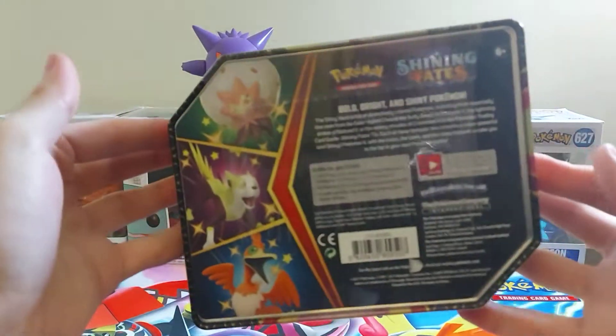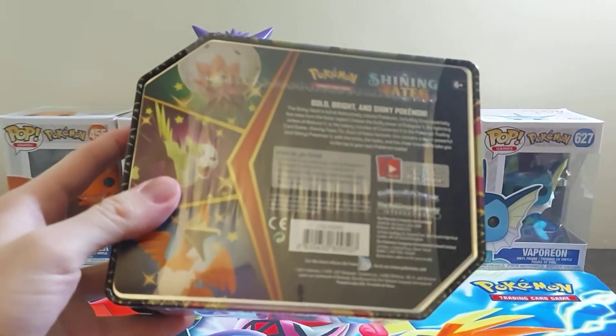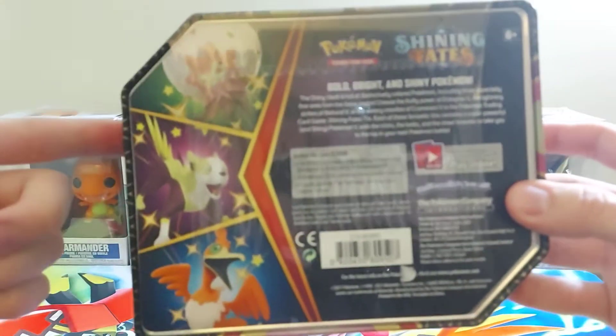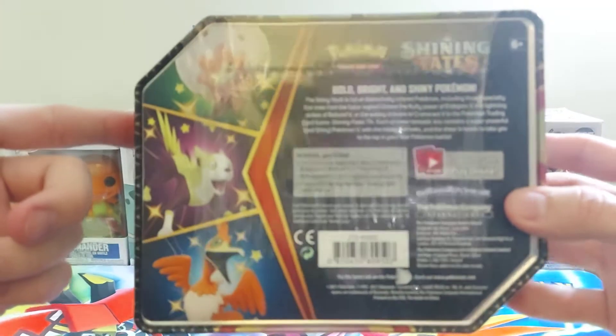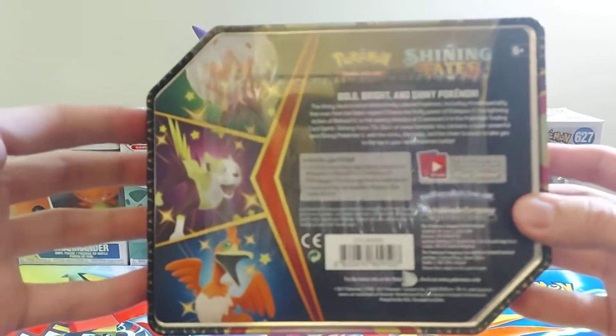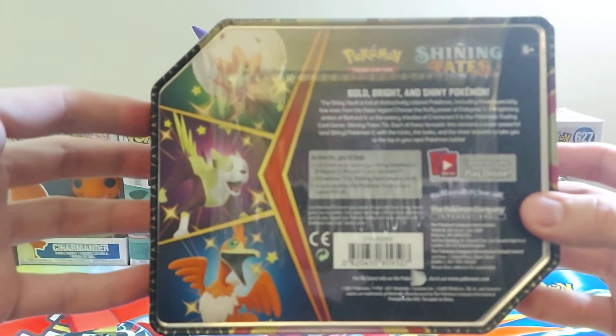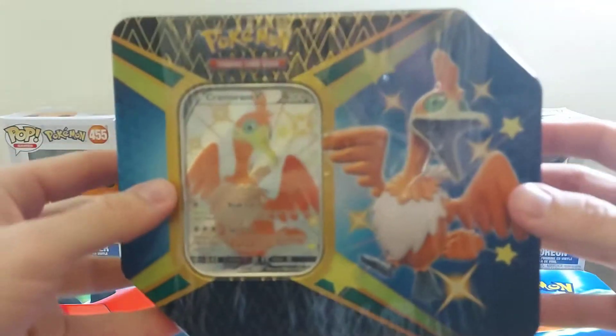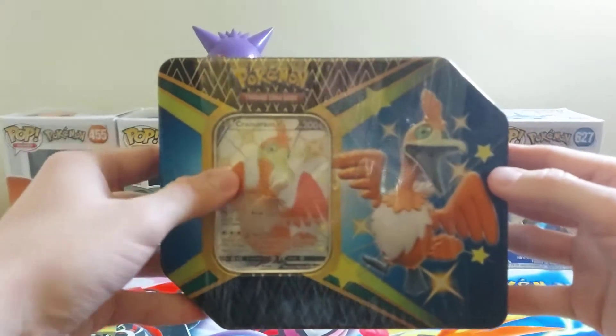What is this? Shining Fates? These things go for a lot of money from resellers, but we got one of the three foil cards featuring shiny Eldegoss V, Bulbasaur V, or the Cramorant V — and we went with Cramorant. He's a bird, he's shiny.